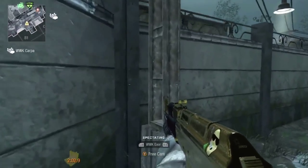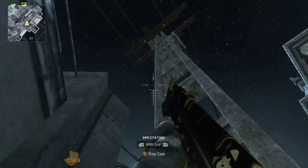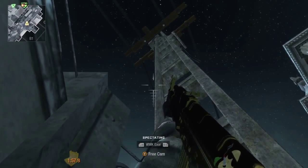For the first spot, you're going to get next to this pole and look straight up, almost touching the pole, and you're just going to shoot. It's going to hit an out-of-map roof, bounce back in, and hit people rushing to the right of their spawn. It's a pretty nice tube spot.